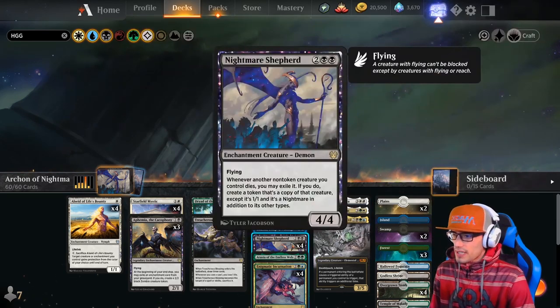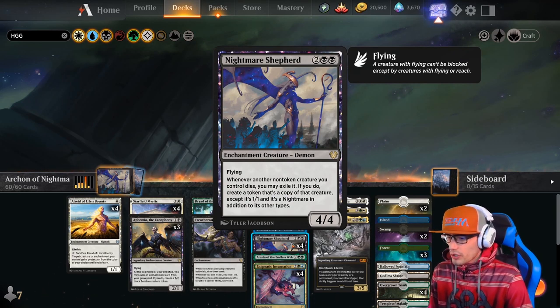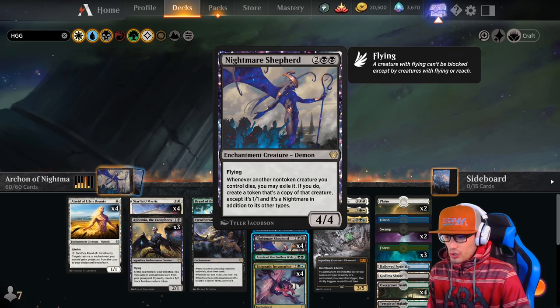We have four copies of Nightmare Shepherd — a 4-4 enchantment creature with Flying. Whenever another non-token creature you control dies, you may exile it. If you do, create a token that's a copy of that creature, except it's a 1-1 and it's a Nightmare in addition to its other types.